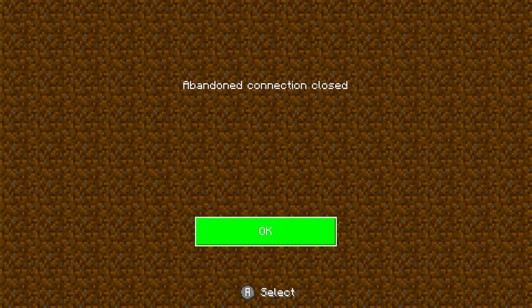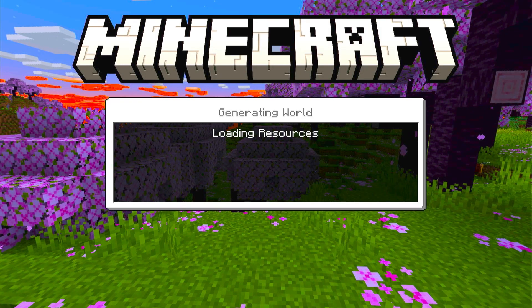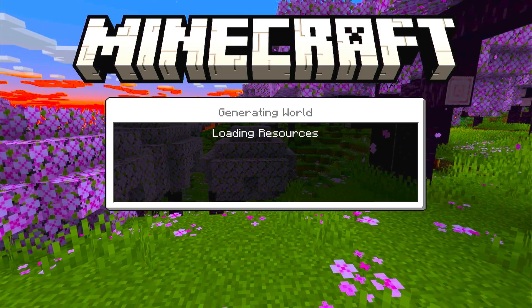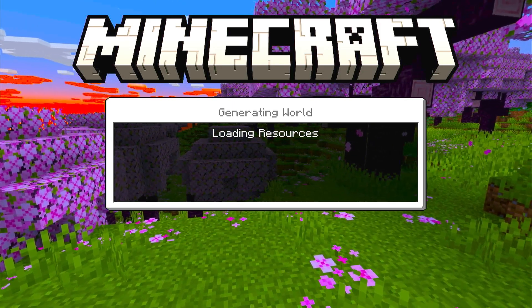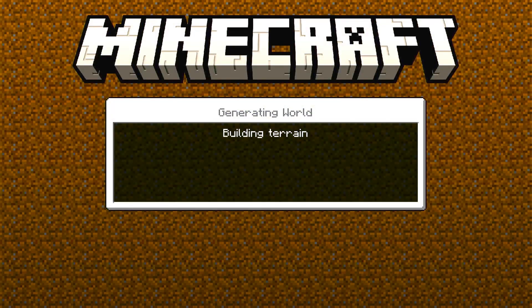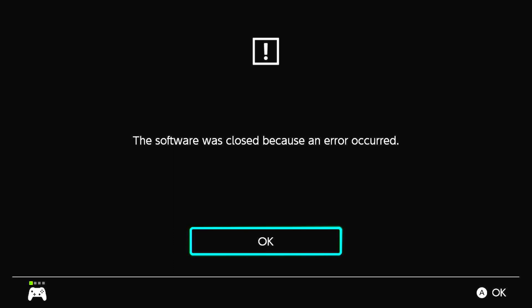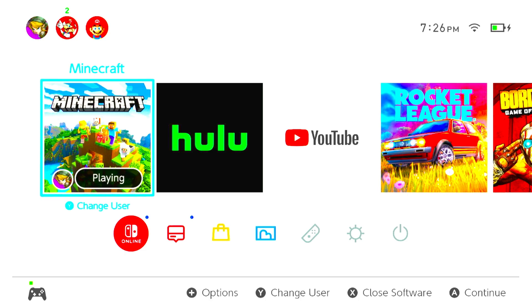Here are two clips of it not working. 'Abandoned connection close' - that's one of the things you'll see if it doesn't connect. The other one: the previous error will happen automatically, you won't even start to load up. 'The software is closed because an error occurred.' You're gonna sometimes get these error codes - just restart it and try again.